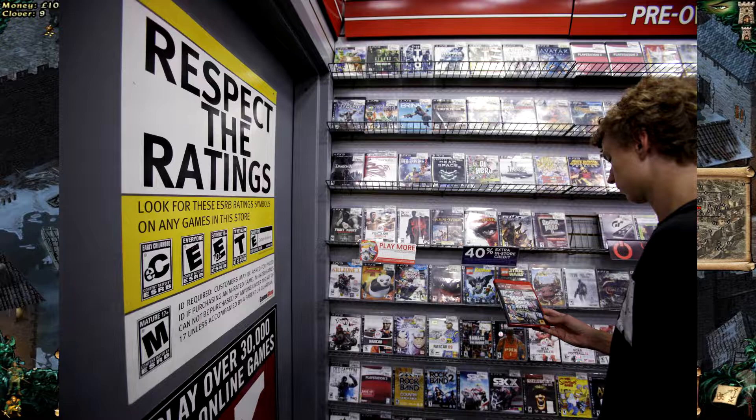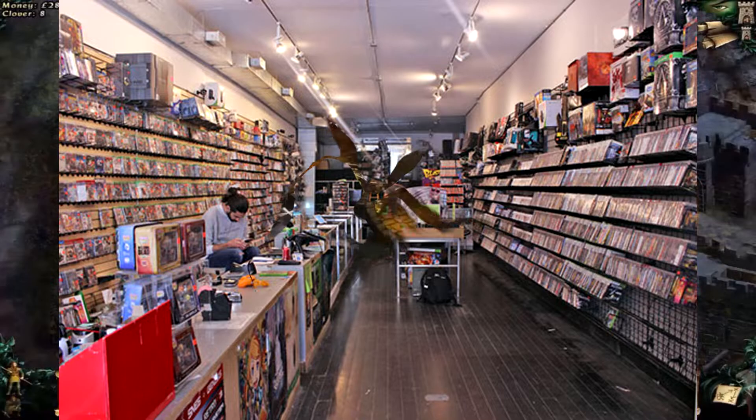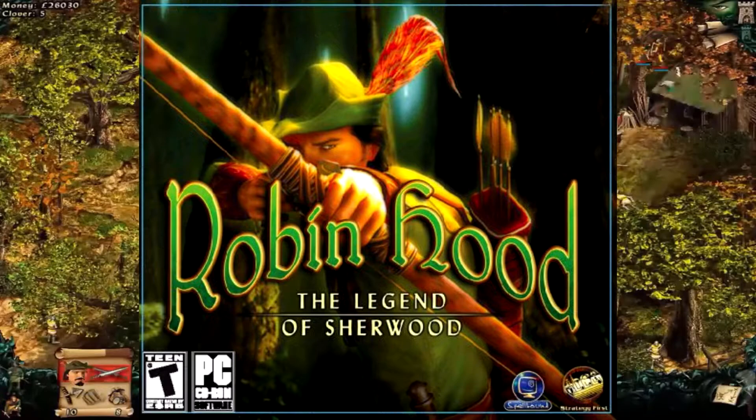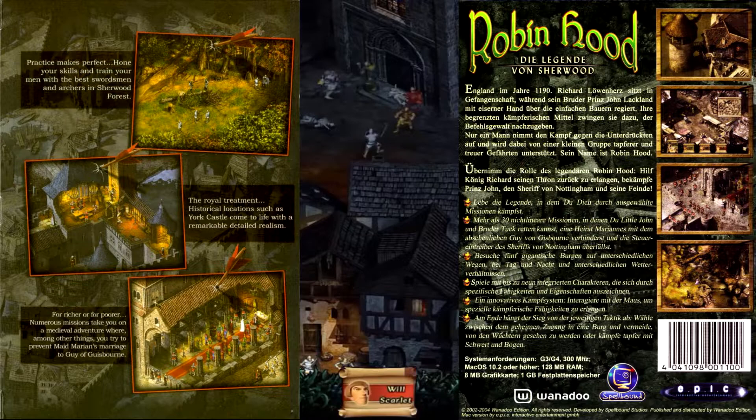I found this game when I was traveling with my dad on one of his business trips. I had played Desperados when it came out, and of course loved to pursue those PC game shelves whenever we went out. Remember when there used to be as many PC games as there were console games on the shelves? I picked it up seeing it was the same company, Spellbound Entertainment and Strategy First, thinking it may be similar to Desperados. I mean, it is Robin Hood — who wouldn't want to be Robin Hood?